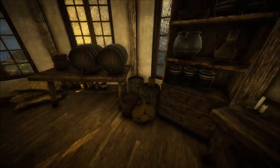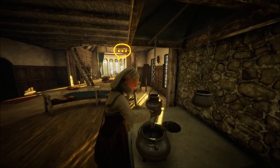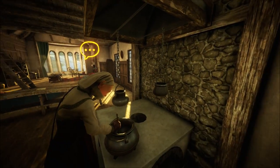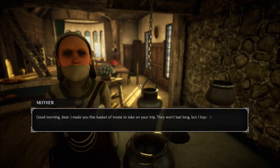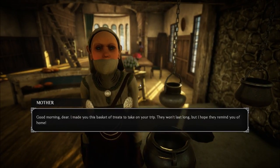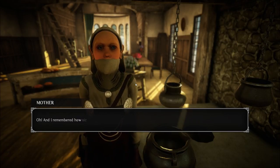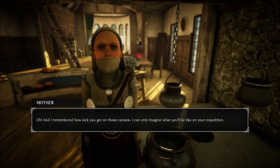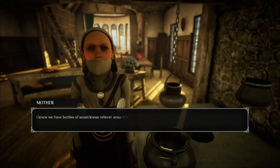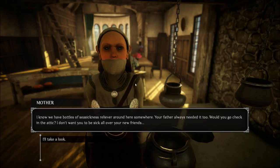We can talk to this person — I guess it might be her mother. Mother. Look, she has that too — why do they cover their mouths? Good morning, dear. I made you this basket of treats to take on your trip. They won't last long, but I hope they remind you of home. And I remembered how sick you get on those canoes — I can only imagine what you'll be like on your expedition. I know we have bottles of seasickness reliever around here somewhere. Your father always needed it too.